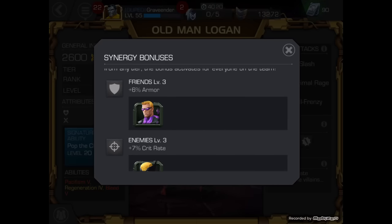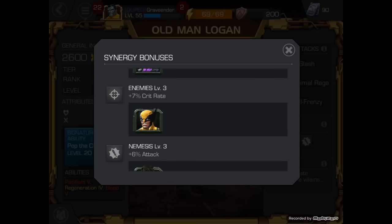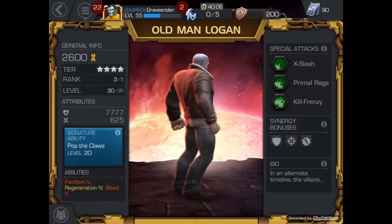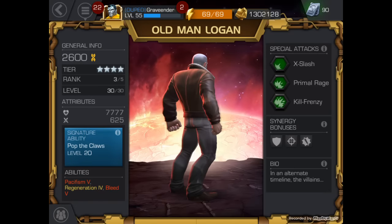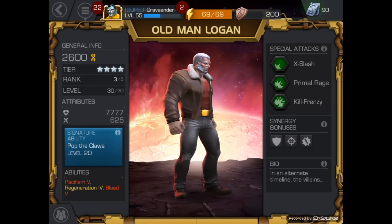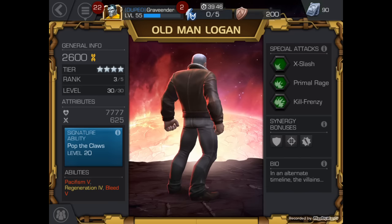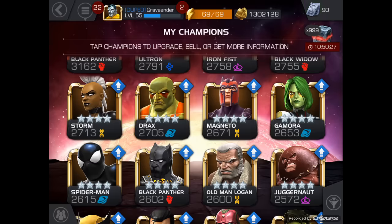He does have a 6% armor buff synergy with Hawkeye, 7% crit with Wolverine, and 6% attack with Hulk. The team I'm currently running with him is Hawkeye and Hulk. Obviously that's going to change because they're not rank 4s, and I try to lump my rank 4s into the same group. So that team's going to be gone until I decide to take Hawkeye and Hulk up. My next science champion is at least 3 away, so they're not going to be next on the list. Let's go ahead and rank him up.